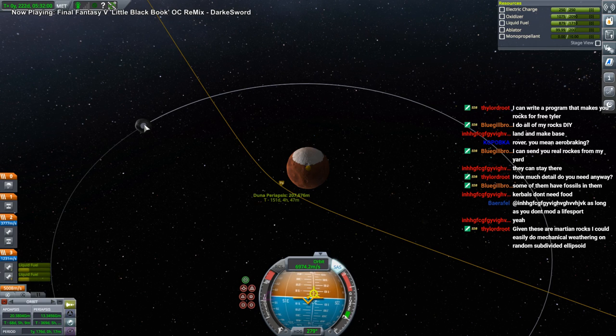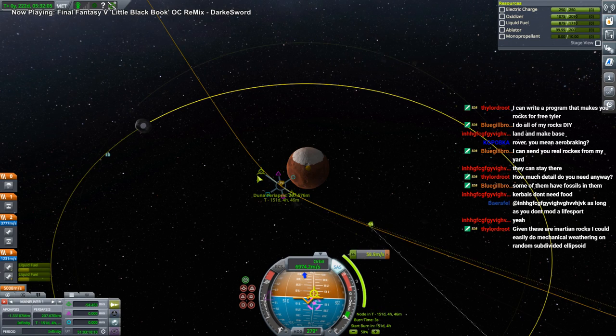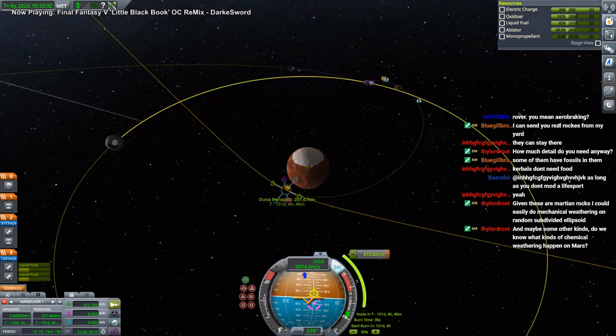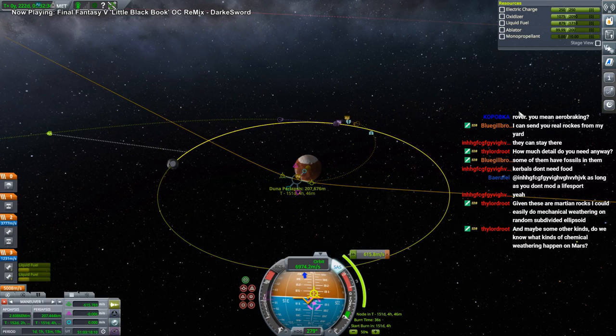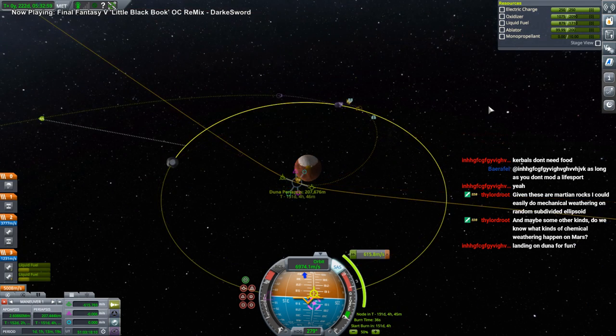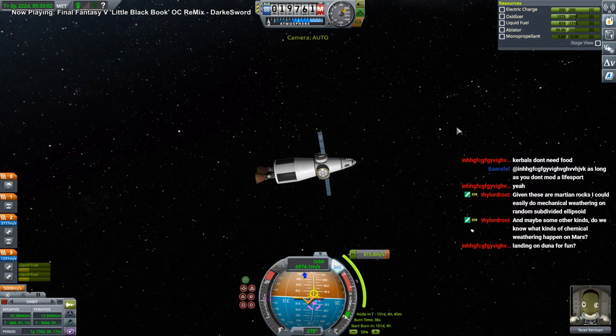That's fine — we want to make orbit anyway and get to Ike, not Duna. It doesn't really matter where we land, though we have to hit a particular biome on Ike. So that's in 151 days. We need to pay attention at T plus 37. This Kerbal is going straight to Ike, and then we've got another Kerbal going to Duna and we're going to turn to that Kerbal next.